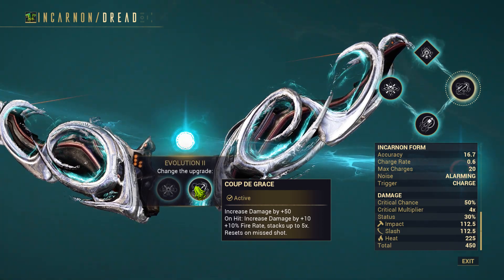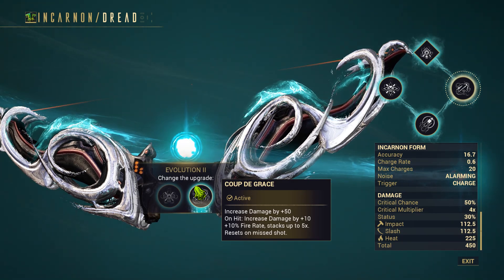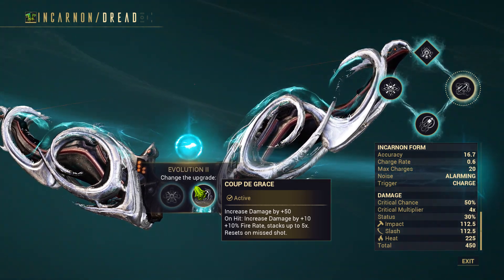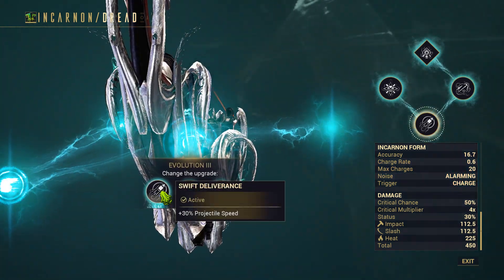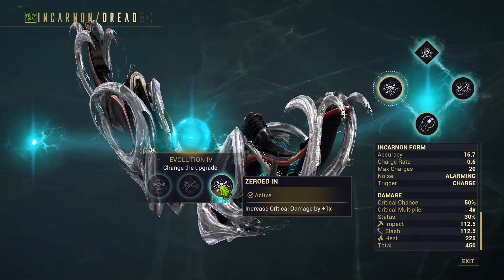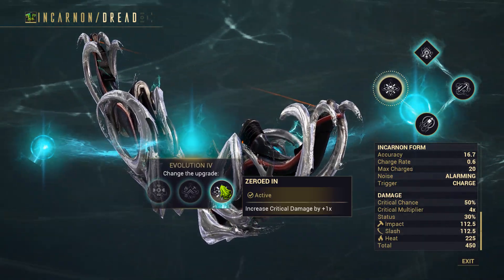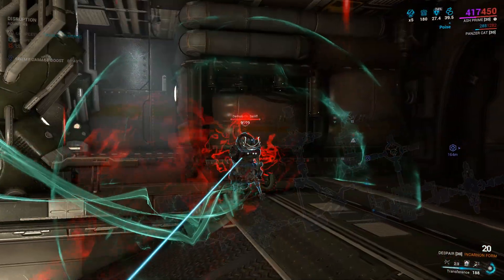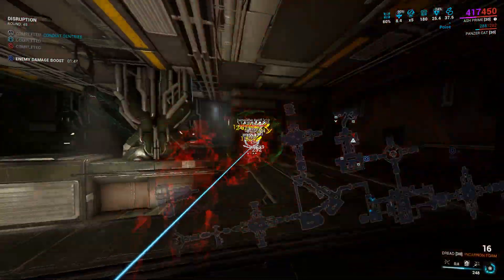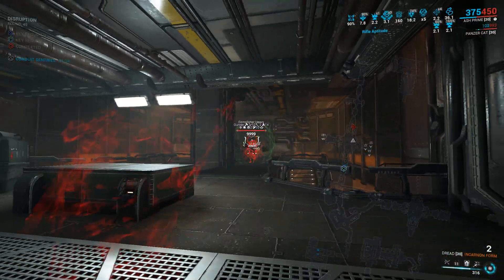However, I had issues stacking the Coup de Grasse set bonus efficiently. If some of the arrows from Multishot fail to find their mark, the game treats it as a miss, resulting in the denial of any stack accumulation. To fully benefit from the set bonus, it becomes imperative for all arrows to successfully connect with the intended target. Therefore, unless you are pushing levels with the Dread, I recommend avoiding Multishot mods if you want to stack this set bonus. Hopefully, DE addresses this issue in the next update.